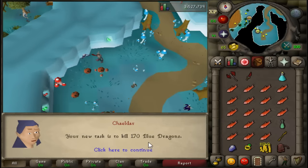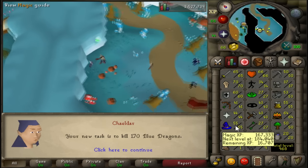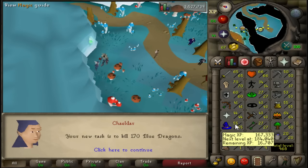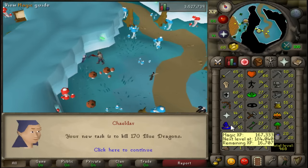Let's check what we get for the next task — 170 blue dragons, not too bad. I didn't tell you guys but I did hit 55 Magic which is really nice. I need one more level for Family Crest so I can boost and complete the quest. I might go to blue dragons in the Taverley Dungeon for a bit for some nice Magic and Prayer levels.